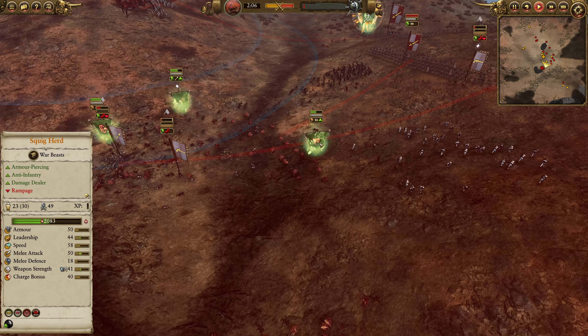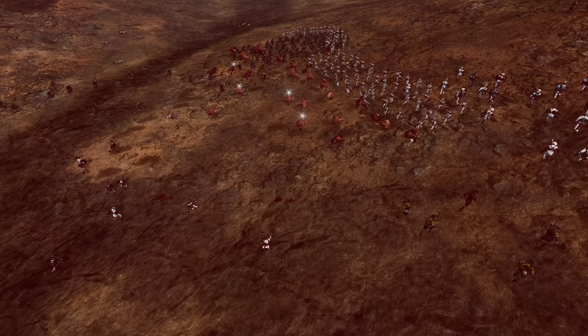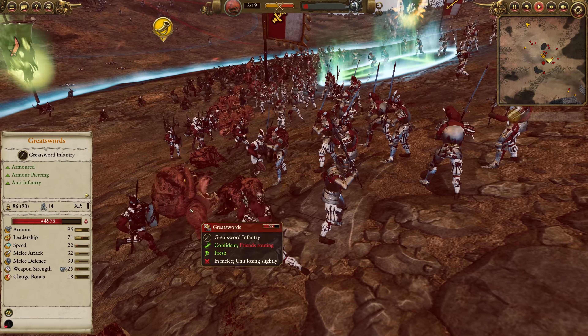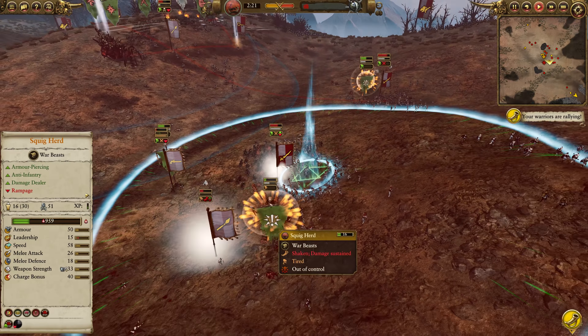Boris dives down to try and push back those Squig Hoppers, but a nice Waaagh timing push up to 41 weapon strength and 50 melee attack. This is an ideal situation — Greatswords don't have much melee defense; they're relatively high-value armored infantry. The Squig Herds, with that Waaagh timing push, just get a super cost-effective charge in here, with some really nice damage on those Greatswords before they're completely gone.